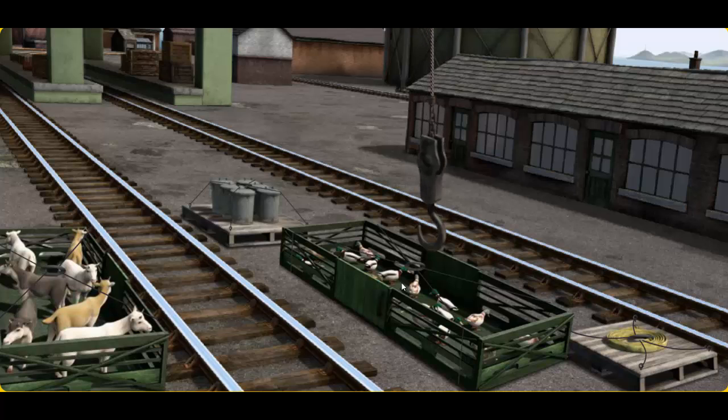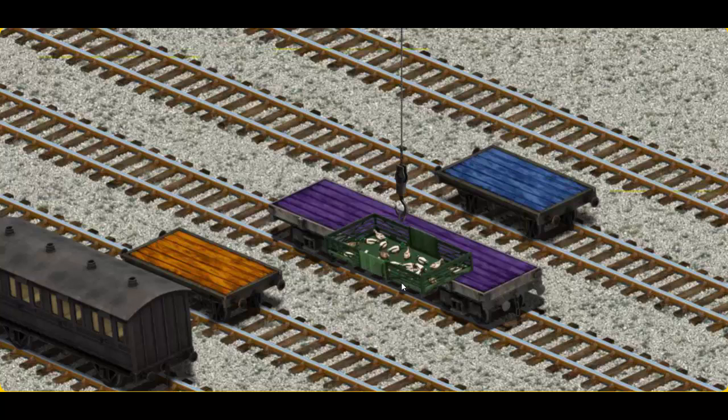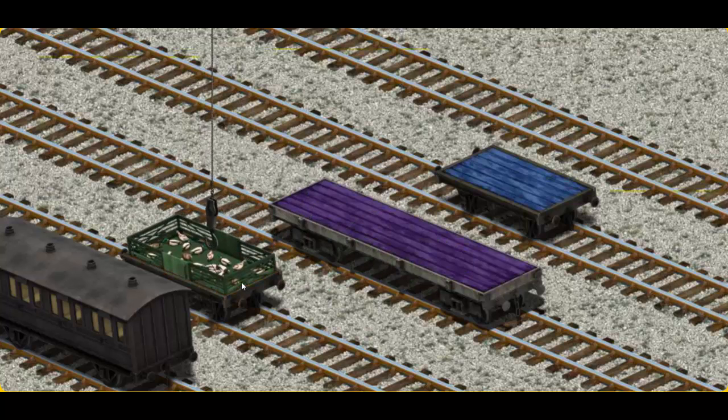Let's lift and load. Now the cargo must be loaded. Show Cranky where the orange flatbed is. There you go.